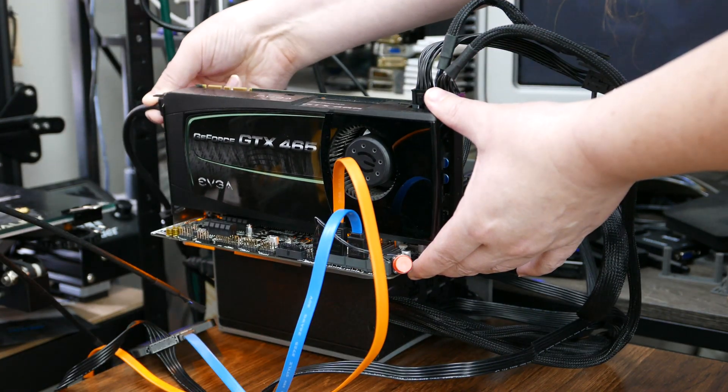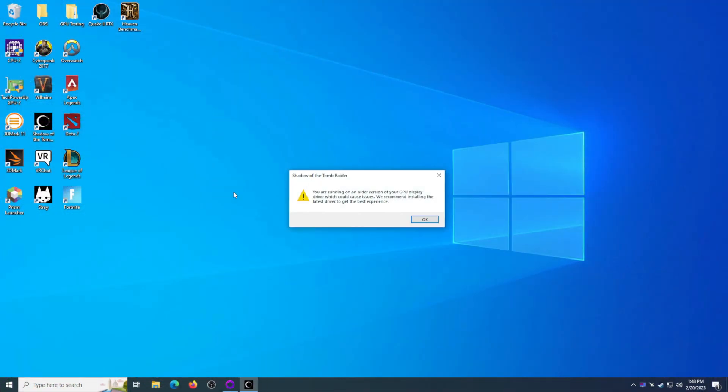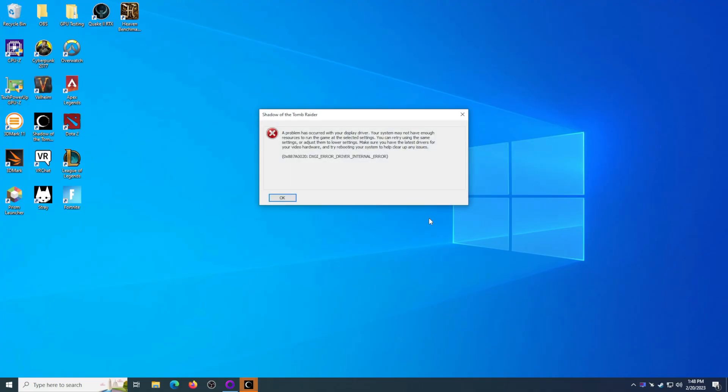Let's start with the 465. Fermi might technically support DirectX 11, but driver support for these cards ended years ago, so many games these days simply refuse to start or immediately crash after starting. That was certainly the case with Cyberpunk and Shadow of the Tomb Raider. However, Stray, Valheim, and even VRChat in desktop mode at least, run just fine on the GTX 465.